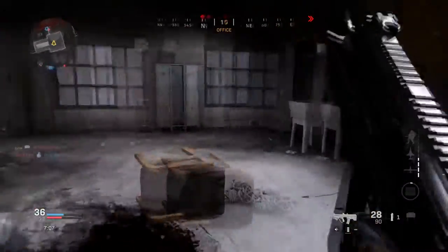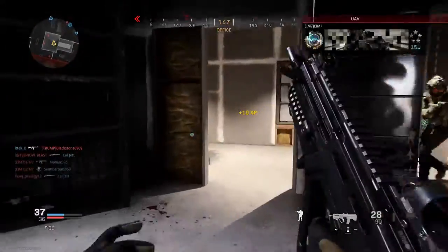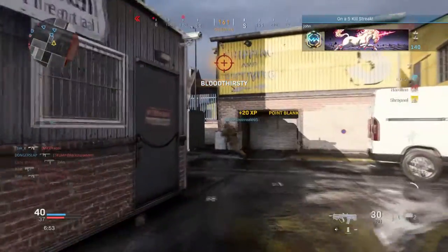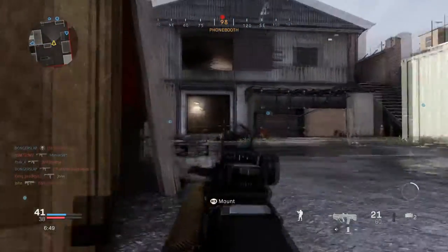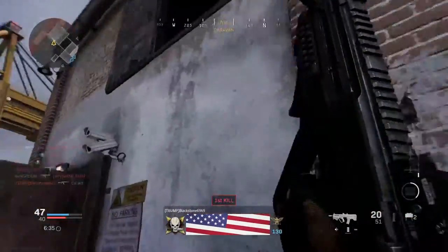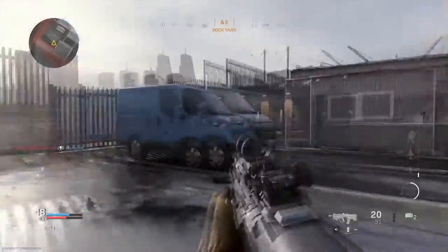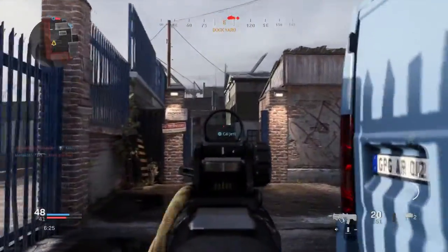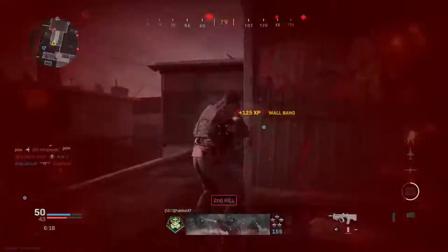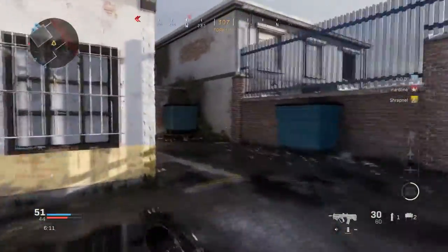Mount over here, put a claymore down. My claymore hit marker — okay. You know, if that guy never went around like that I would have probably taken off the real threat. All right, pop out — run away! I'm telling y'all this weapon melts. Her footsteps — I don't like that. There's just so many footsteps in this game that I can't tell if it's teammates or enemies. I wall banged that guy and killed him faster than I was getting headshots on the other guy.